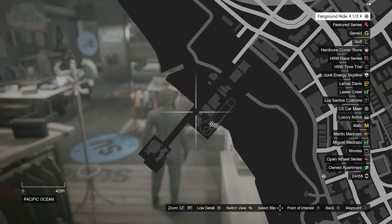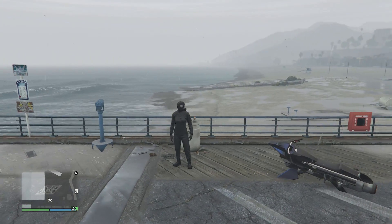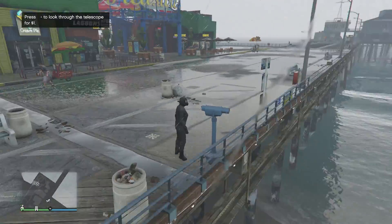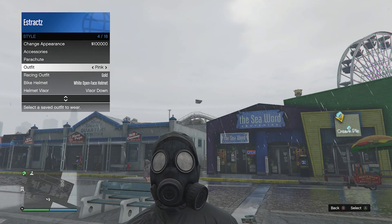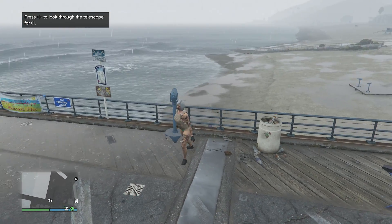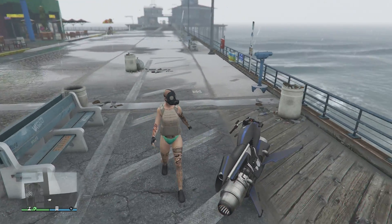Now we're going to head over to the pier for the telescope glitch. When you find a telescope on the pier, do the telescope glitch and run past the telescope — press right on the d-pad. You'll see that your character runs in place then looks towards the telescope. Now pull up your interaction menu, go to your style, and equip the outfit we just saved earlier, which should look like this. After your outfit looks like this, put away your interaction menu, walk away from the telescope, and you will see that the mask does merge with the outfit.